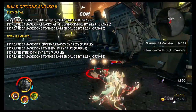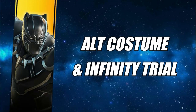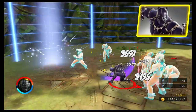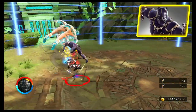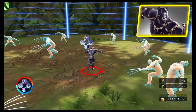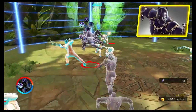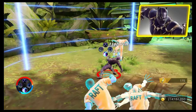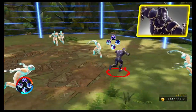Black Panther's solo trial to unlock his alternative costume is really simple — just three waves of enemies. Start with Panther Claw to get in an enemy's face, then follow up with Vibranium Slash to smash them, and you shouldn't have any trouble. As for the alternative costume itself, it's pretty disappointing — it's quite hard to even see the difference in the colour swap.